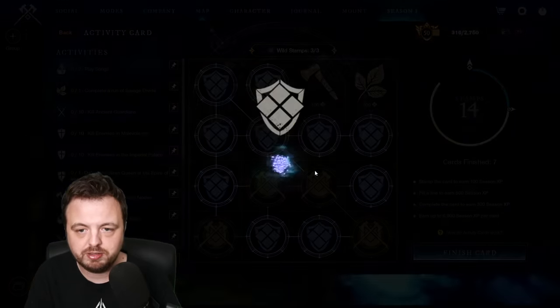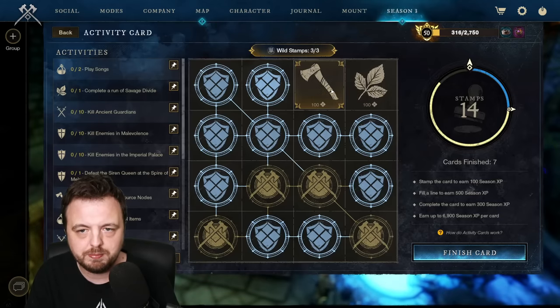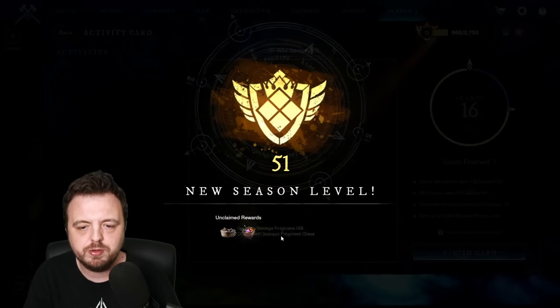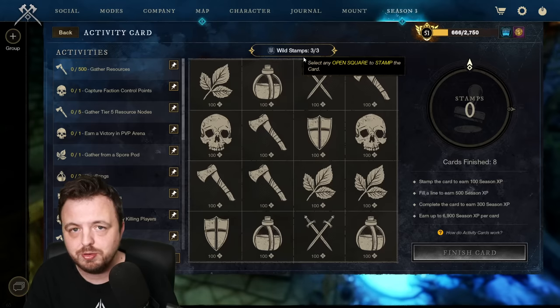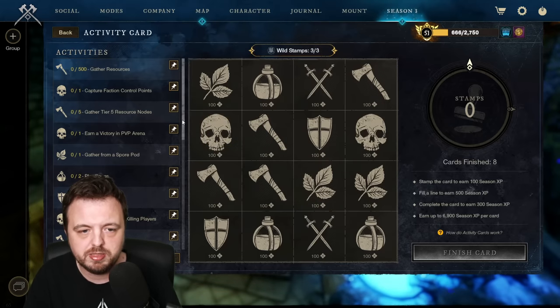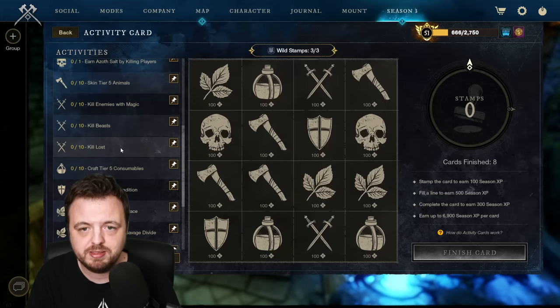You get a stamp every time you fill a line, and you get one per day. But with that I can fill another line - and what's that, I could fill this line too, and actually get two lines because I got the diagonal. I can even get three wild stamps from one setup by hitting the line, the diagonal, and the downward column. Once you start getting to the end, it gets easier and easier. At some point they might limit how many you can get per day, so you probably want to use this quickly before they fix it. Once you've maxed out the card XP at 6900, you do have to go do some actual content.